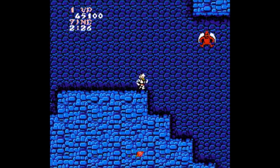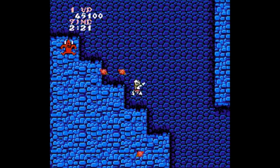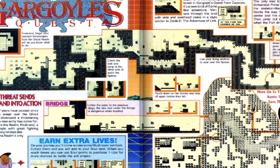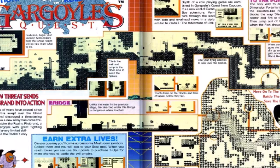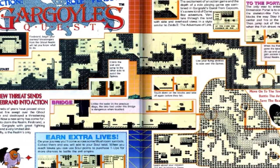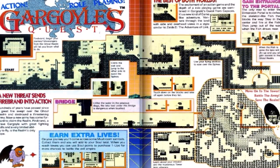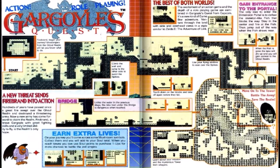Imagine my excitement when I saw an ad in Nintendo Power for a game that starred the antagonist of Ghosts and Goblins, and it was a role-playing game with a world map. I'm a pretty simple guy, and these two pages right here completely sold me on the game. All I had to see were the words role-playing, a menu system where you'd choose commands like in Dragon Warrior, and a couple of towns. That's all I really need.